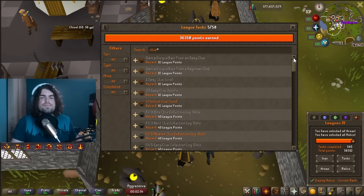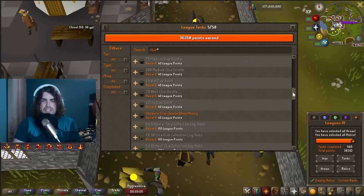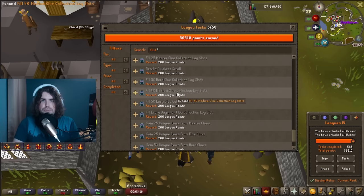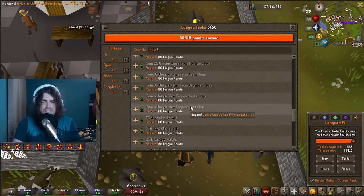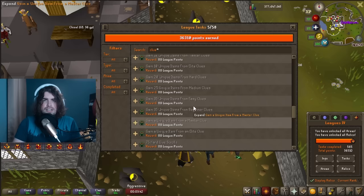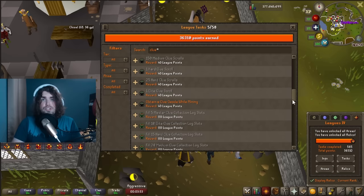Clue scrolls are also insane. There are thousands of tasks available if you treat clue scrolls as their own skill. Later ones like 150 master clues will take a while, but 40 mediums, 50 easies, or 30 hards won't take long at all. If you have a bank of clue scrolls saved up, find time to get them done. You don't even need the clue scroll relic — just get your teleports and stash units set up and slam them out. Clue scrolls have been fixed as of this video, so you should have no problem.